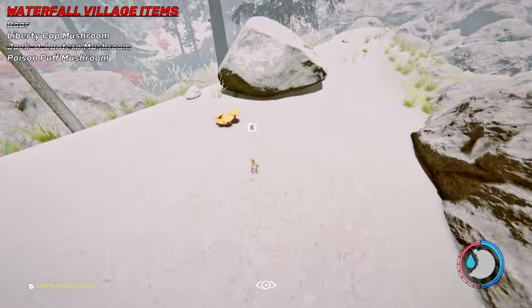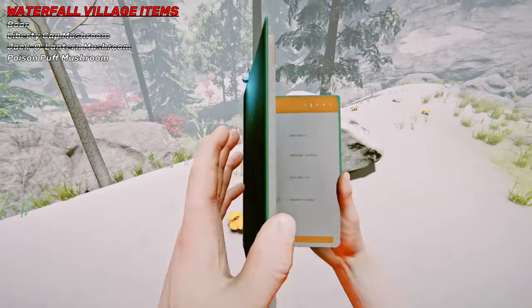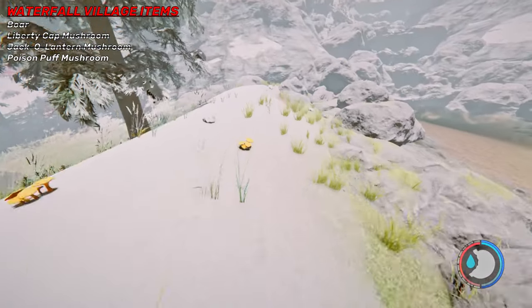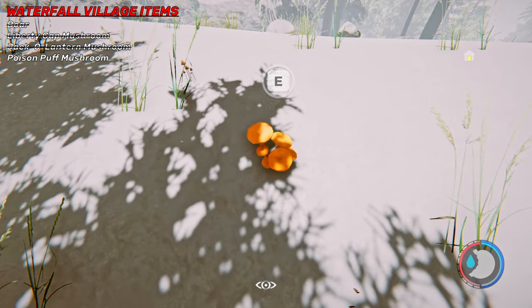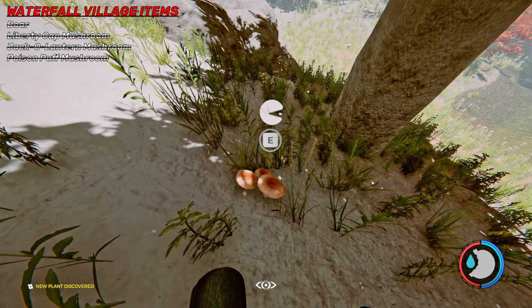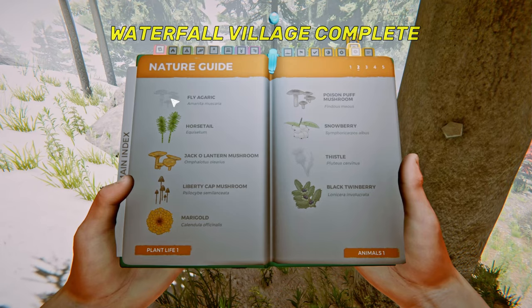There's also these mushrooms right here — there we go, this is the liberty cap mushroom. And here's another mushroom — there we go, that is the poison puff mushroom.